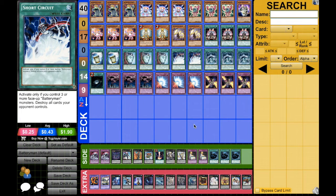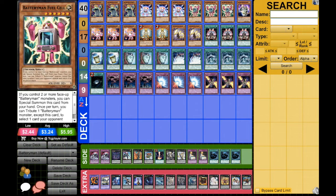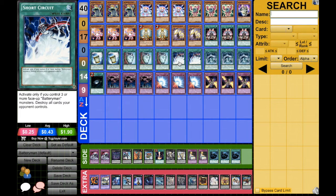Cards like Short Circuit are really fun to play. You can summon Nine Volts and then either Call of the Haunted or Battery Charger into another Battery Man monster, search out Fuel Cell and summon it — that's already more than 5,000 damage on board. Then you use Short Circuit and that's a clean direct attack on your opponent. That's a really good combo.